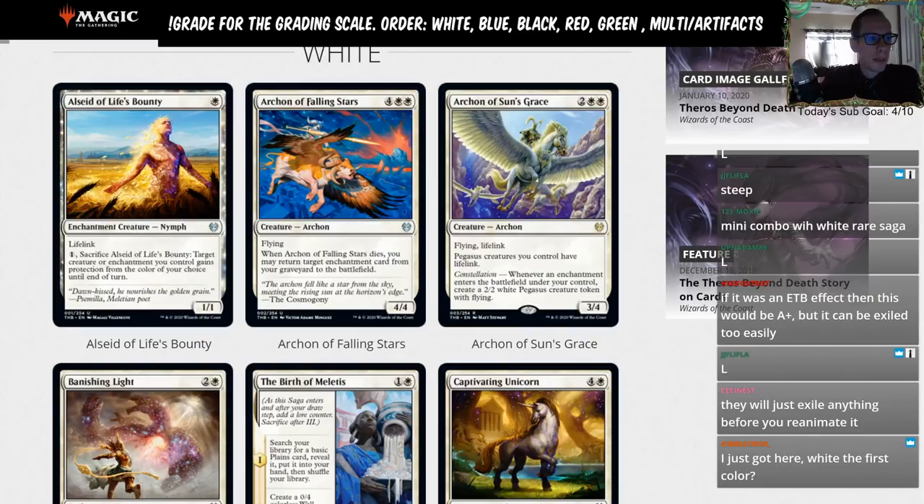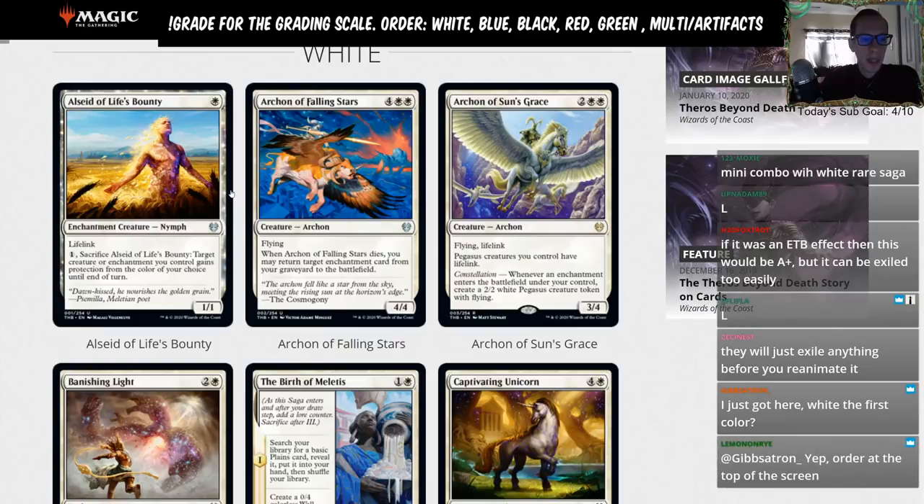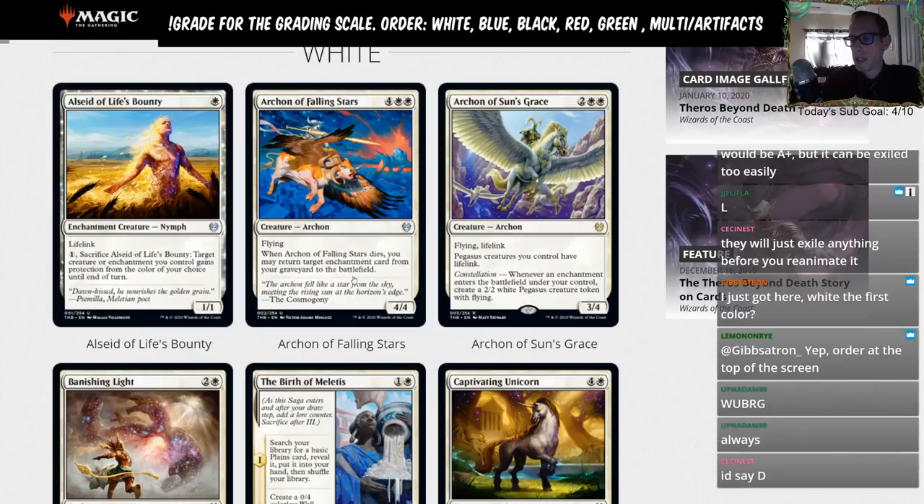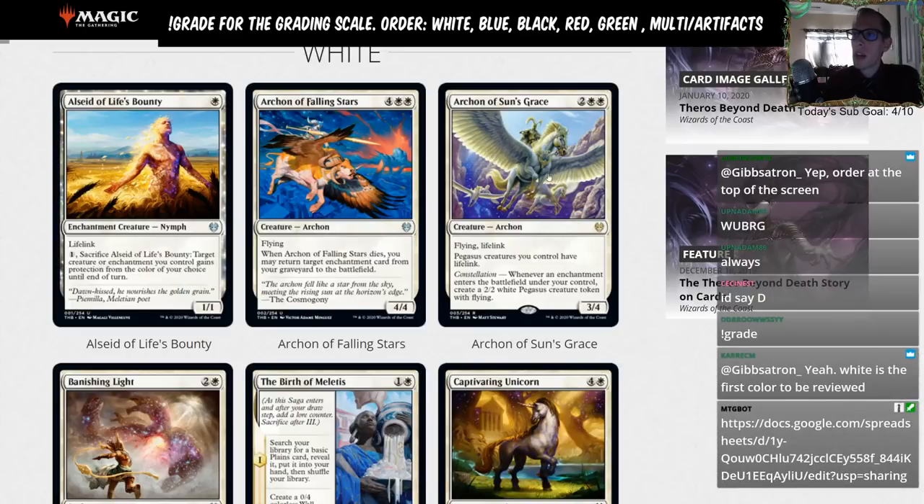I'm going to give this an L for Limited. The ability to return an enchantment to the battlefield is pretty sweet, but six mana is just too much. Look at the great six-mana planeswalkers we have in standard and how much play they see — six mana is tough.